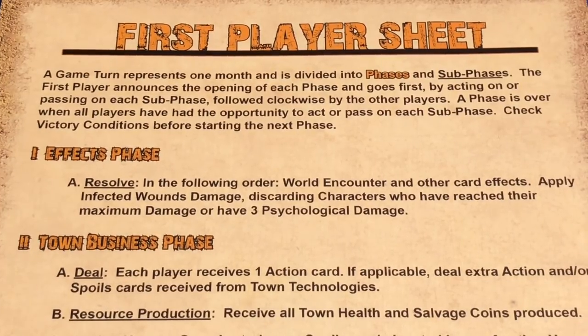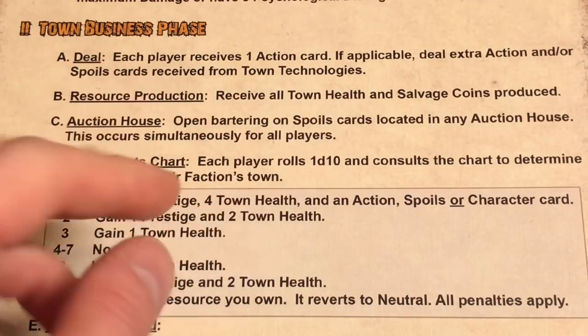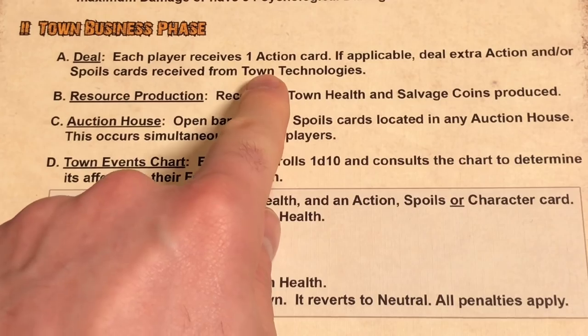In the first turn, the effects phase isn't really going to play into effect. It says to resolve world encounter and other card effects, apply infected wound damage, discarding characters who have reached their maximum damage or have three psychological damage. None of that pertains to us right now, but it may in the future. We're now moving into the second part, which is the town business phase. The first thing we do is deal — each player receives one action card if applicable, and extra action or spoils cards from town technologies. We don't have any of that, so we're going to gain one action card.